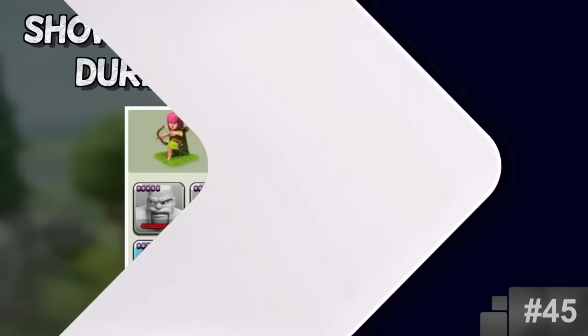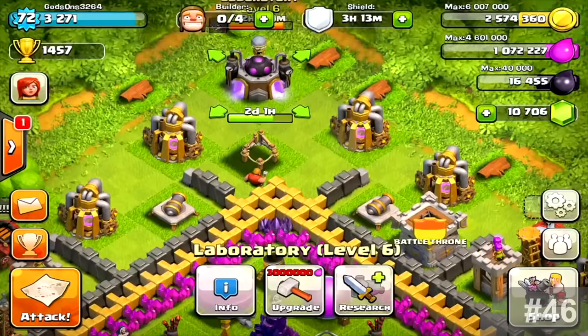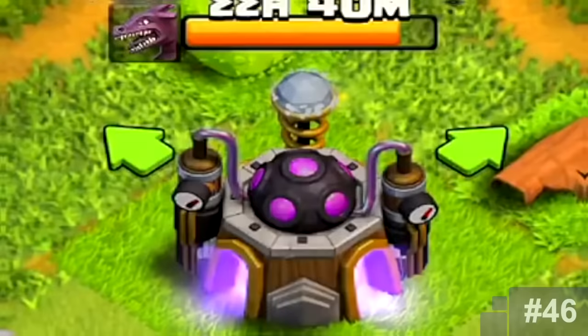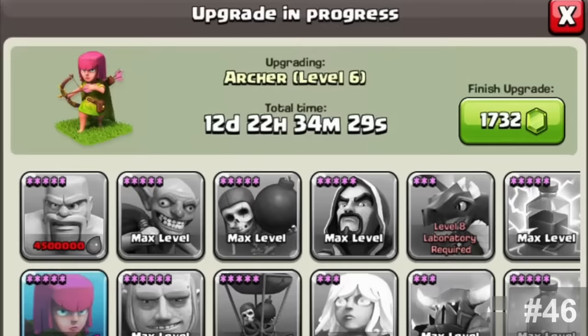Show Remaining Lab Upgrades During Active Research. This isn't a huge feature and we probably could have gone without it, but if you were playing back in the day, you know how annoying it was to have a lab that was practically useless for two weeks. You basically just saw the troop you were currently upgrading along with a timer — sometimes for weeks. Luckily the community suggested there be a way to see remaining upgrades while an upgrade was in progress, and that's exactly what we got in early 2013.